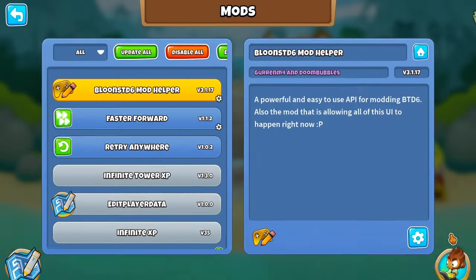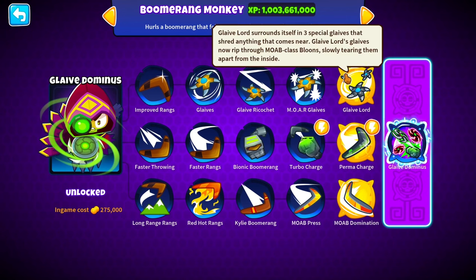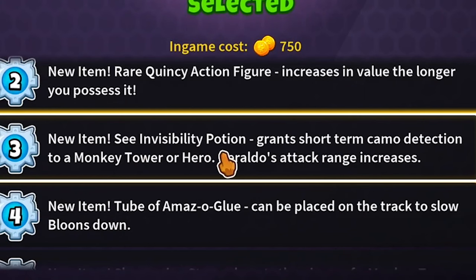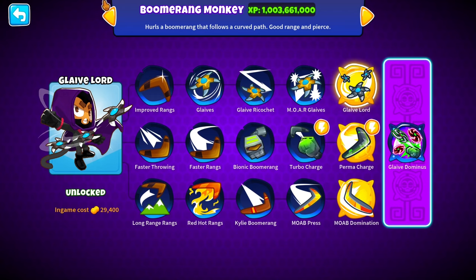Welcome back everyone. I have fast forward on route. We got the boomerang monkey. We can use Glaive Lord, Perma Charge, and MOAB Domination. Along with that we do have Geraldo, mainly for his invisibility potion so you can actually see camo bloons, because the boomerang monkey cannot see any camo bloons.